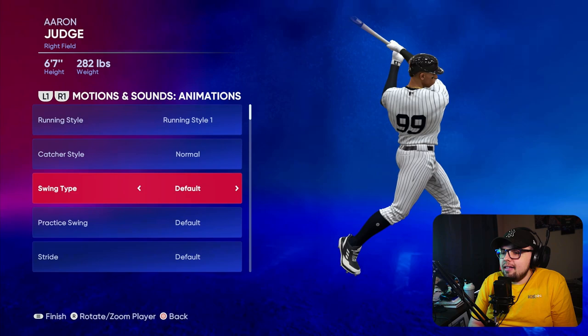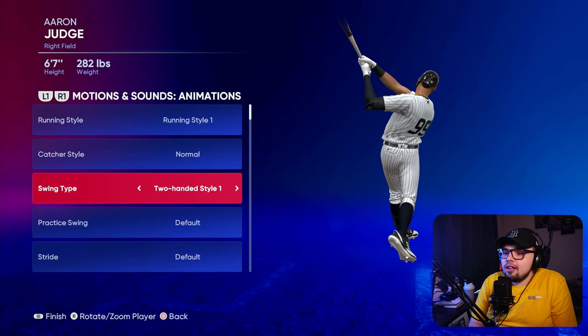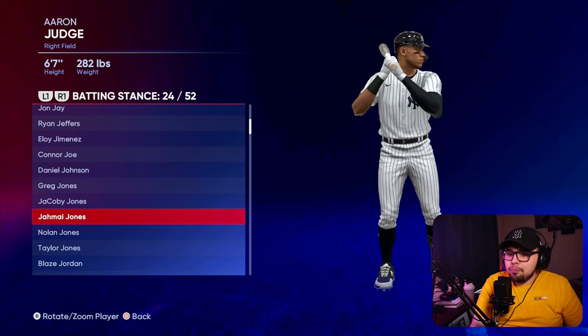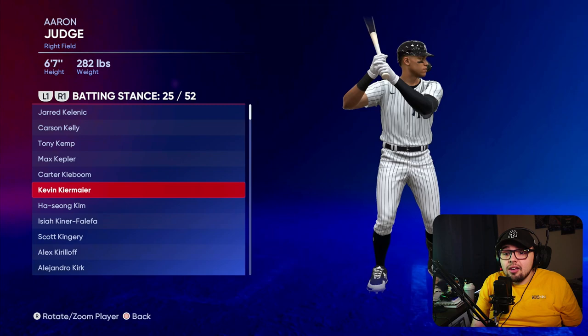The big tip is to turn the camera to the back, look at their legs, and then look at how the bat is going through the zone. You'll see that a lot of players have similar swing types. Aaron Judge here is two-handed style one, and you're able to match it to the default swing type to tell what type they have. Alternatively, go into edit player, go to batting stance creator, and change the batting stance to the player. Not every player has their own unique stance, but a large majority do. You can check that out and decide which swing types you like.